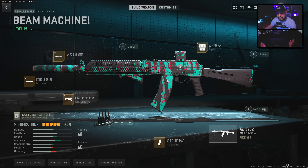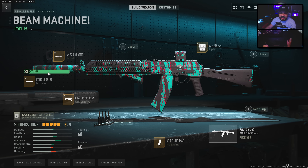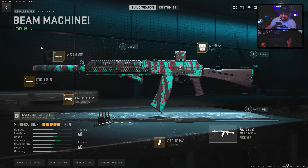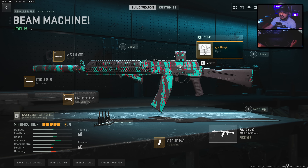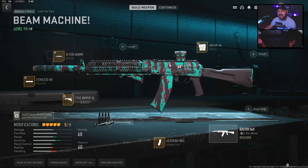For this Castoff 545 build I call this the Beam Machine — it has extremely low recoil. First, throw on the 60-round mag. Then the F-Tec Ripper 56 with tuning to reduce recoil as much as possible. Next, the Echoless 80 muzzle for suppression and recoil reduction without hurting ADS speed too much. Lastly, the IGK 3406mm barrel tuned toward damage range and recoil steadiness. For the optic I've chosen the AMOP V4 — the holotherm has a little too much visual recoil with this weapon specifically, but use whatever you like. Hope you guys appreciate this content, make sure to like the video, and I'll catch you guys next time.